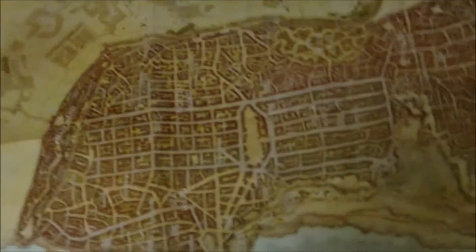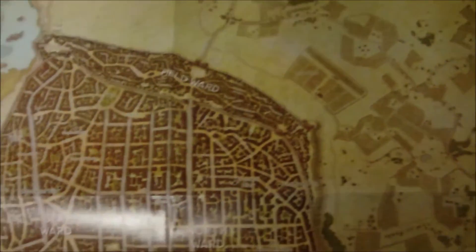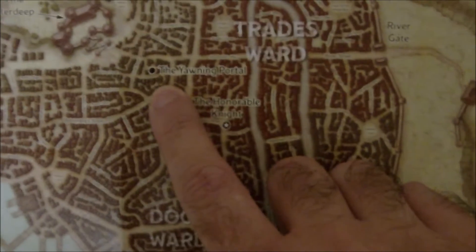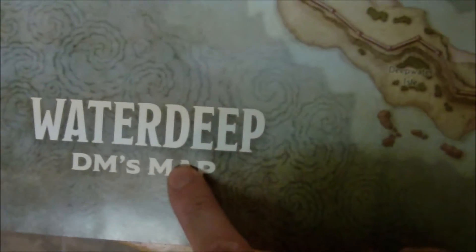I'm just going to lift the camera up here and rotate it around. You've got the Field Ward, Sea Ward, North Ward — so it gives some pretty decent information. It also gives some locations on the map: you've got the Halls of Justice, Blackstaff Tower, the Yawning Portal. So it's just your basic overhead map of the city. It even labels it as the DM's map. You've got the stuff outside of the city walls — looks like farmland, stuff like that. Pretty nice looking, and I like the colors and a lot of the details here.